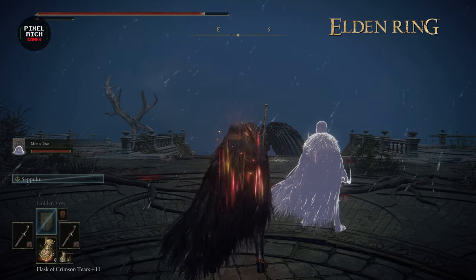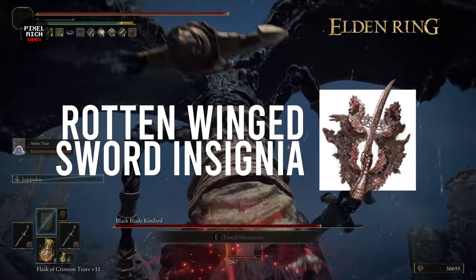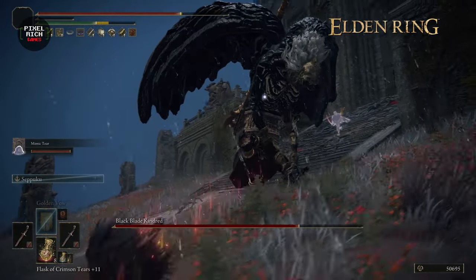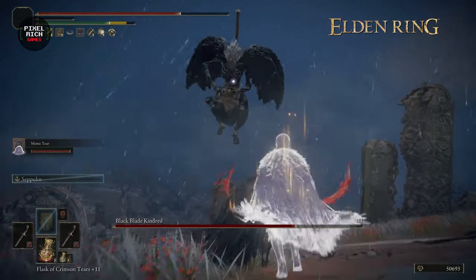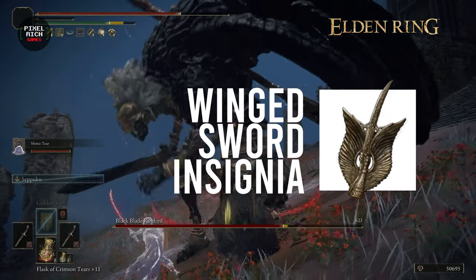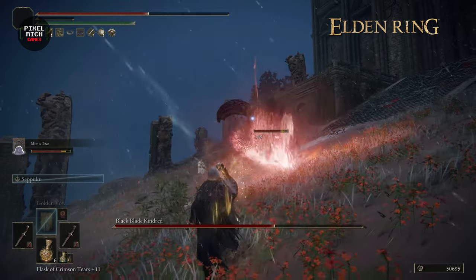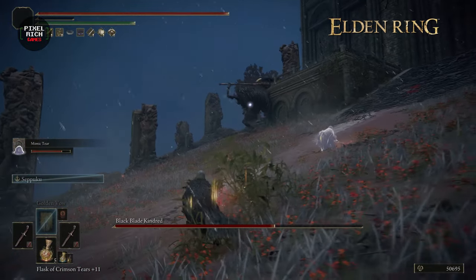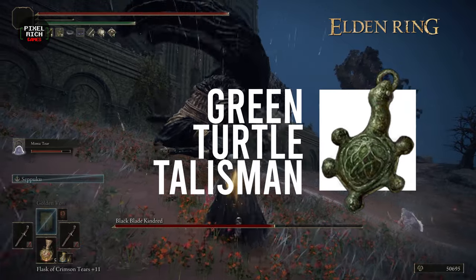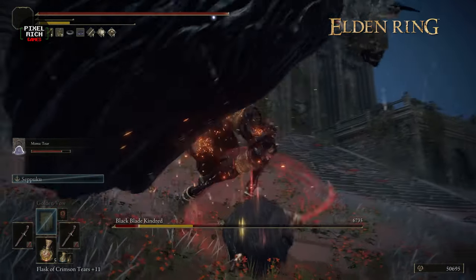The next two are more of preference. I have for you the Rotten Winged Sword Insignia that boosts attack power with consecutive attacks — I chose to run this for situations where I'm not able to jump, and it goes really well with the Uchi Katana. It comes pretty late in the game, but there's another version, the Winged Sword Insignia, that we gain access to really early. The last one I run is the Green Turtle Talisman, which buffs stamina recovery speed by roughly 17% — that's 8 stamina points per second. Doesn't sound that awesome, but wait till we get later in the video.